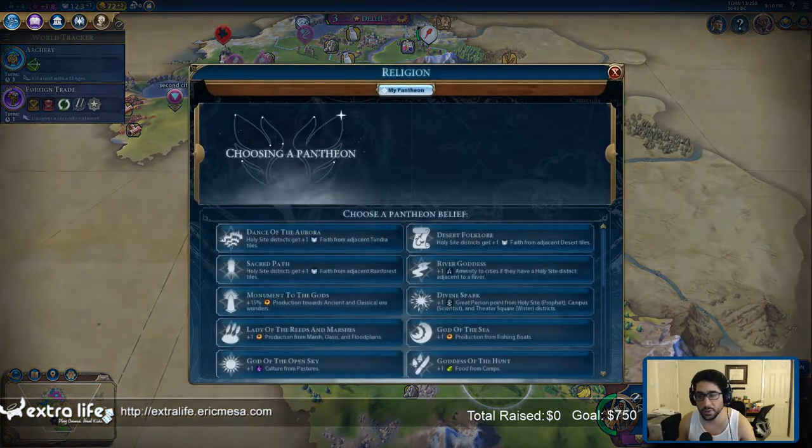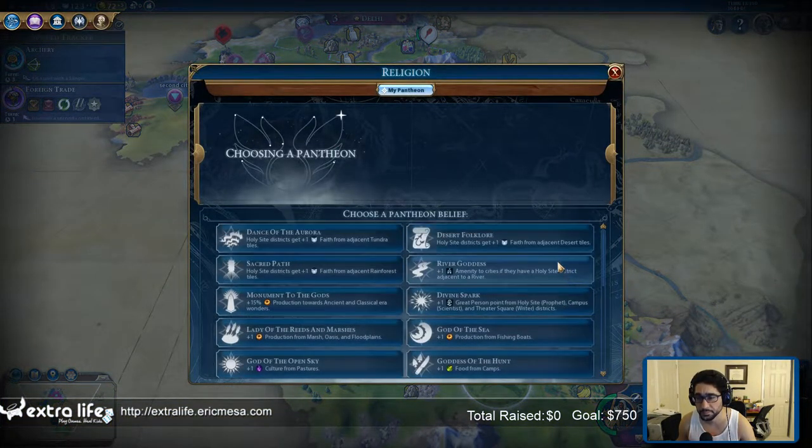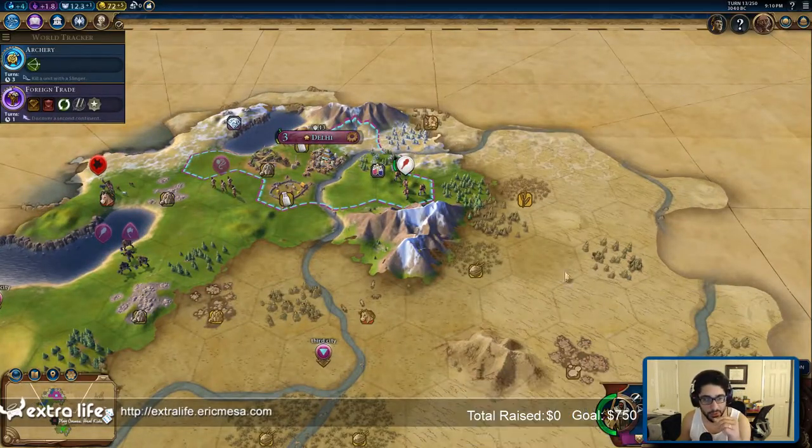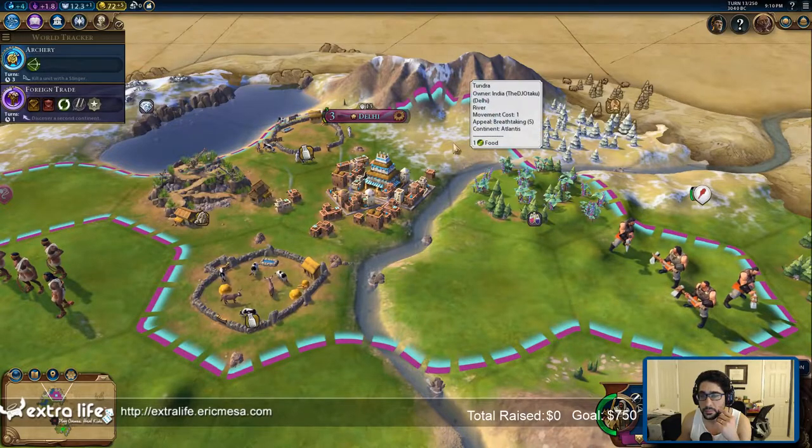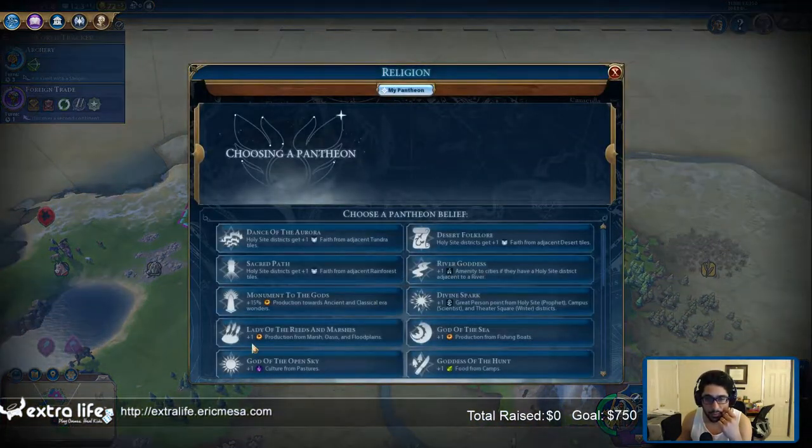My tiles — there are some here but not an insane amount of them. There are some, but I'm planning to move this way. Plus one faith from adjacent rainforest tiles. Let me take a quick look at my cheat sheet of what I'm going to do. I have it on my other computer but I turned it off today to save some power. Save multiplayer.